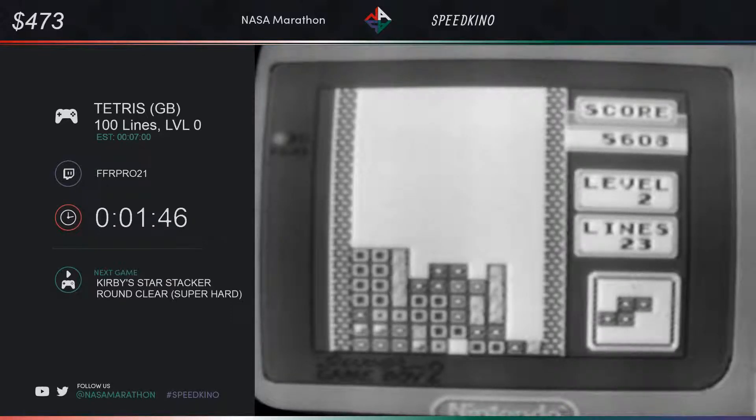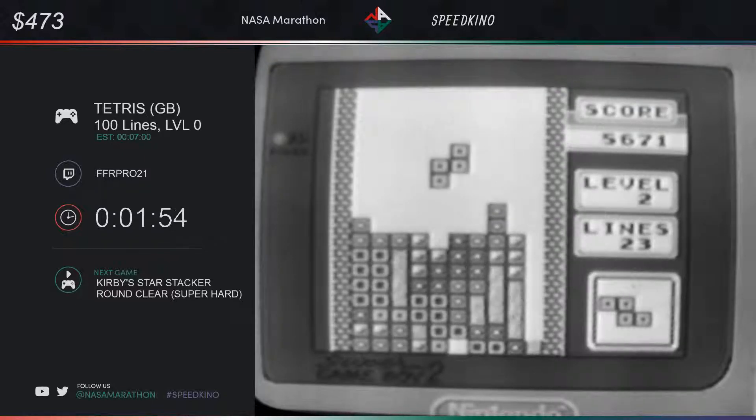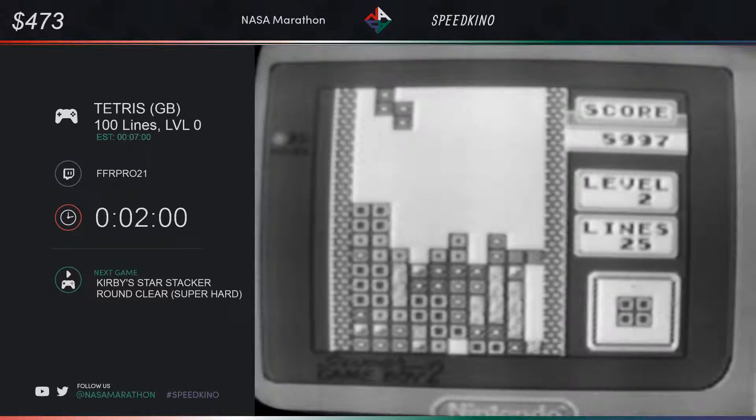The randomizer is a little bit annoying, so there are times where doing a Tetris isn't possible at all — but you can just keep trying. And as for every 10 lines, the level will go up, which means the speed will increase.